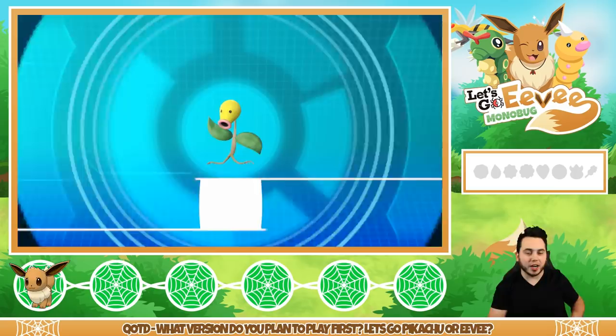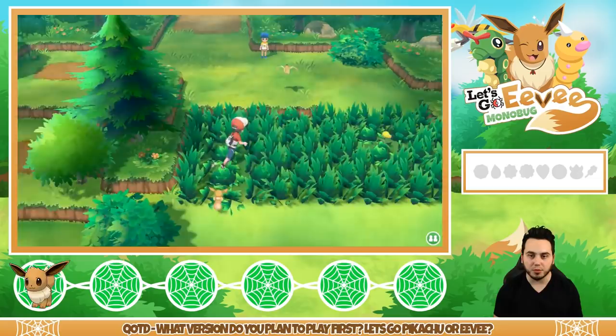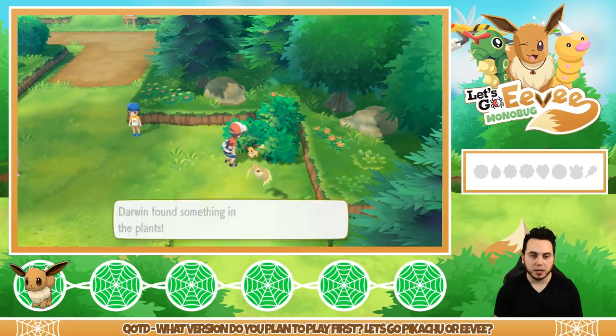I know from the trailers that we're going to need a Grass-type to get into the first Gym anyway, so that kind of checks off that box. We're going to catch one of every species. Eevee found something — a Raspberry! Thanks, Eevee, that was so clutch. There's a trainer who says he'll bring along his favorite Pokemon later, so be ready to battle.